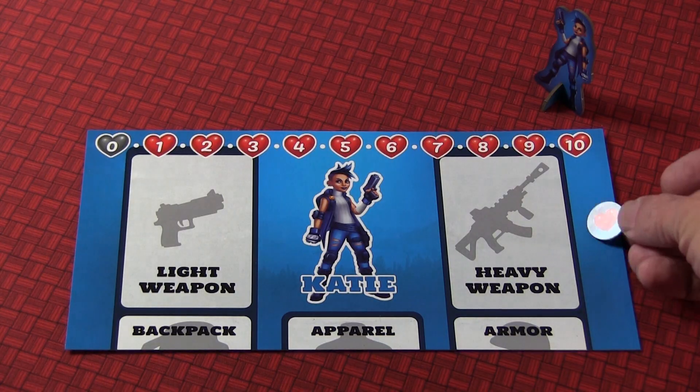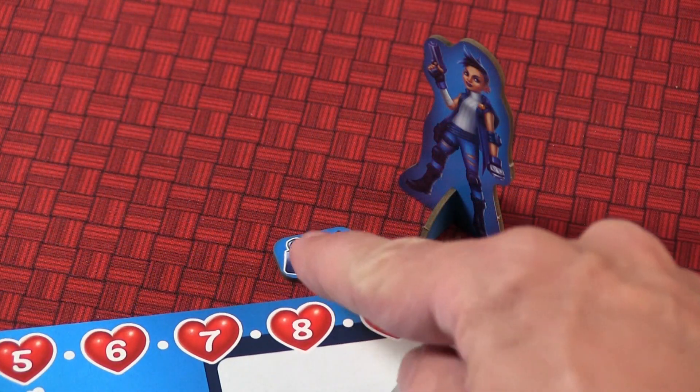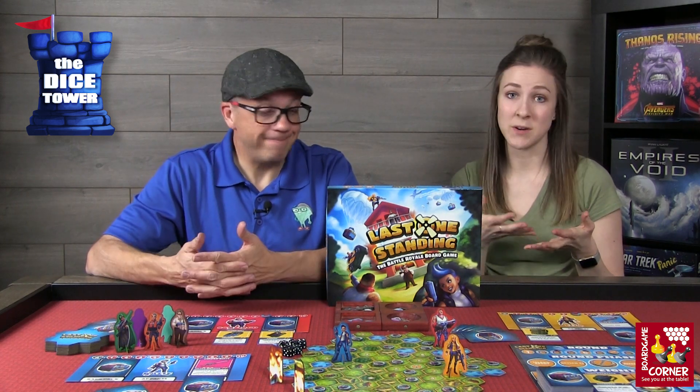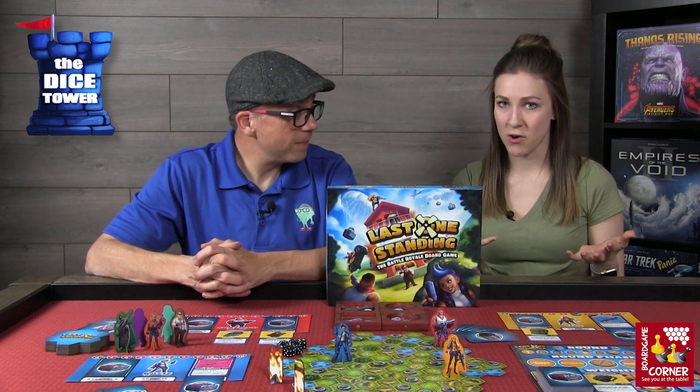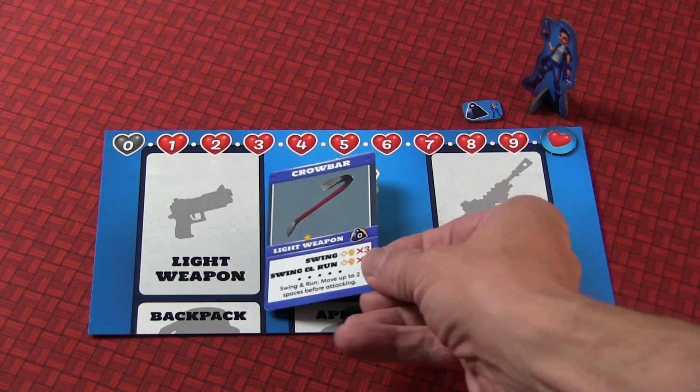Next, everyone picks their character. You'll take your matching player mat and standee. Everyone will start with 10 health on their health tracker and the corresponding weight marker. Throughout the game, how much weight and equipment you have determines player order. At the very beginning, everyone starts with a crowbar — just a light weapon — and you'll roll the die to see what your starting weight is.